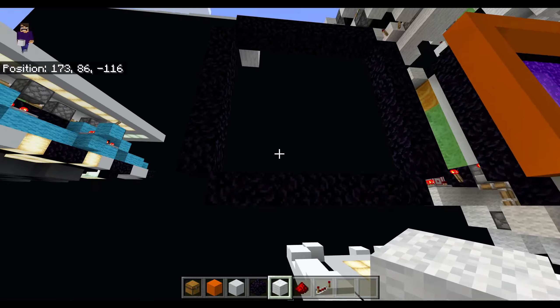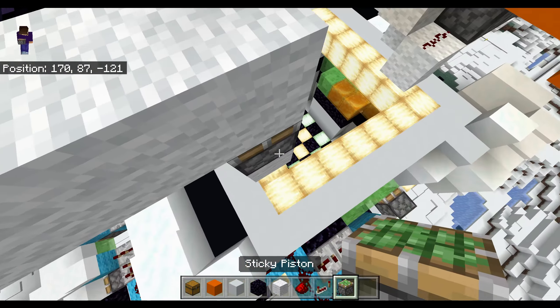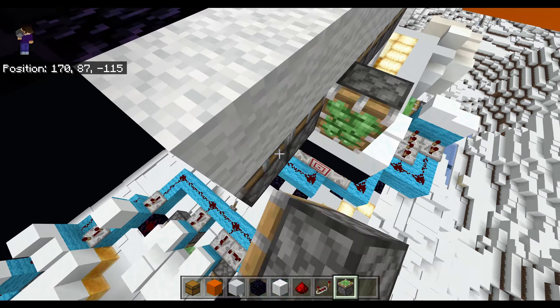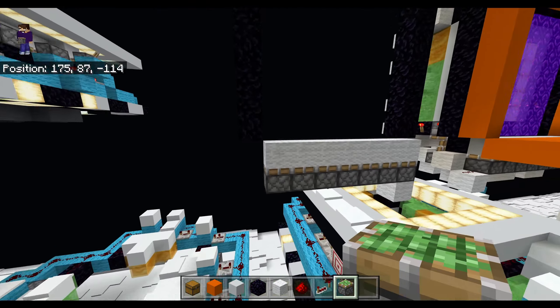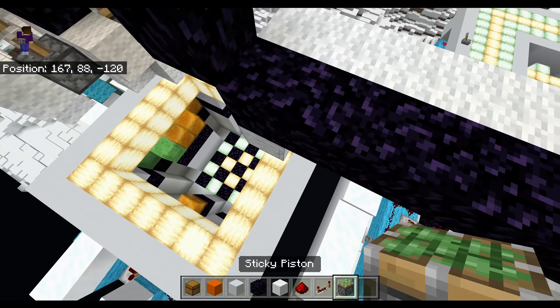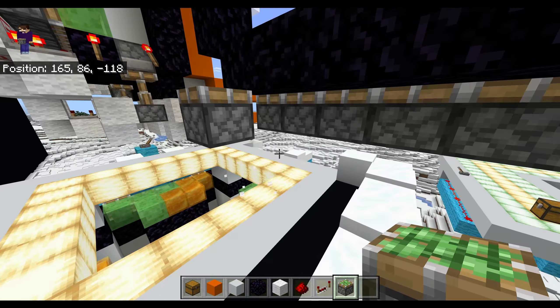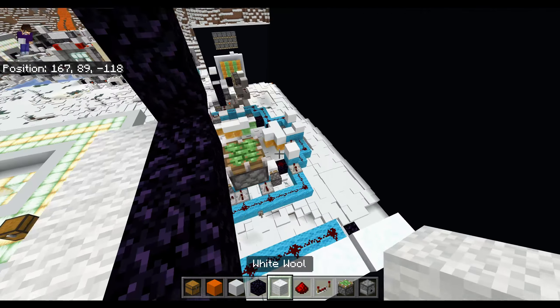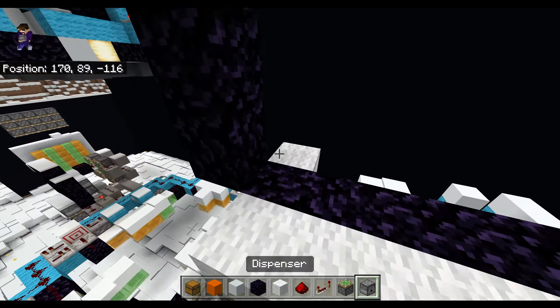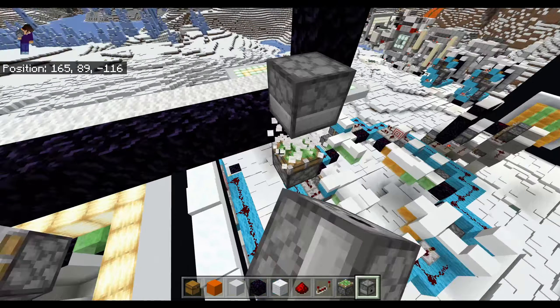To get some blocks up from the floor, we just have sticky pistons under all of them. Then if we go to the back, we're going to place a block on each side, then do sticky pistons aiming up and destroy those blocks. Then we're going to place a block above these sticky pistons, place dispensers aiming at the door, and destroy these blocks.